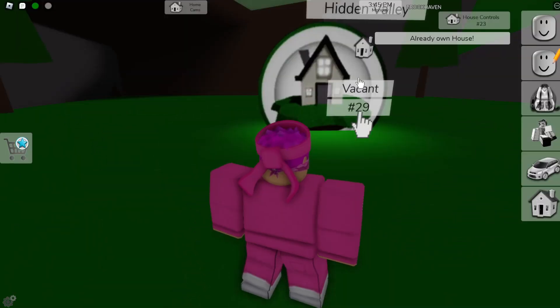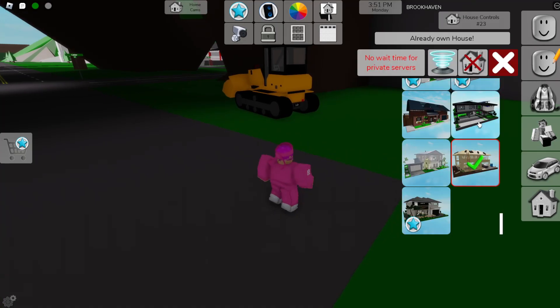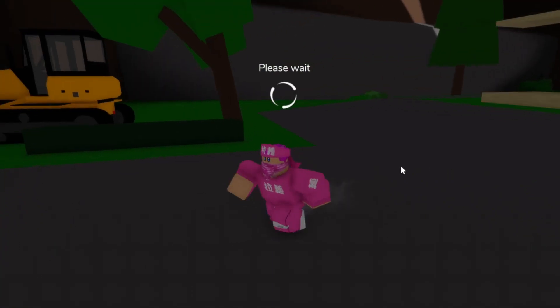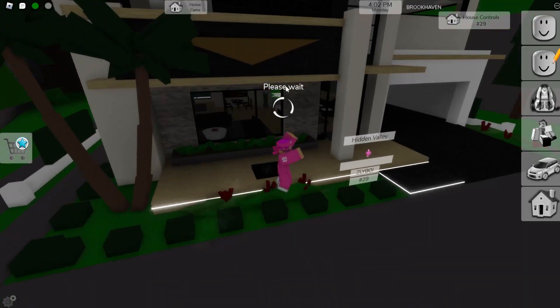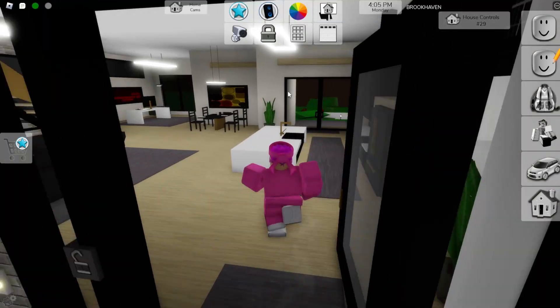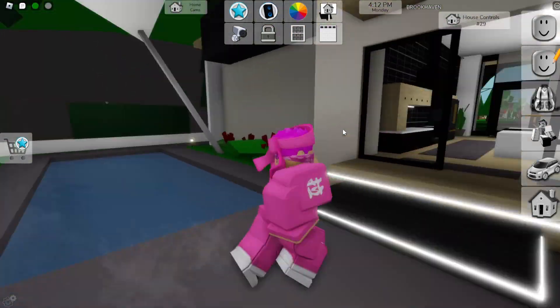This is like a hidden valley. I already own a house — let me delete it. Let's try to spawn a house here. I think this is actually the new house. So you can actually build a house or have the finished version with all the furniture. You can actually have a mansion inside the actual mountain — that's super cool.